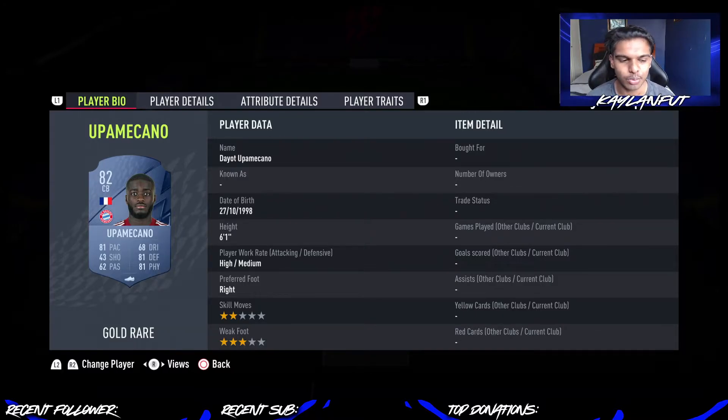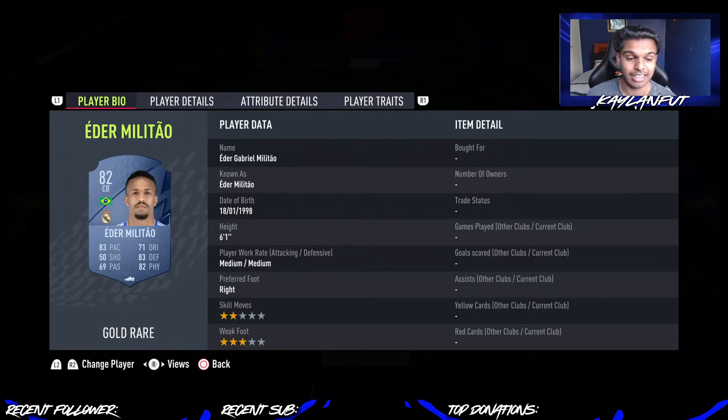The link to Davies with Upamecano — 81 pace, 81 defending, 81 physicality. I've used these guys a lot in my squad builders, so I am very used to them. He does have that high attacking work rate, which isn't too good, but he is six foot one, three-star weak foot, and a very solid center back to get right now in the game.